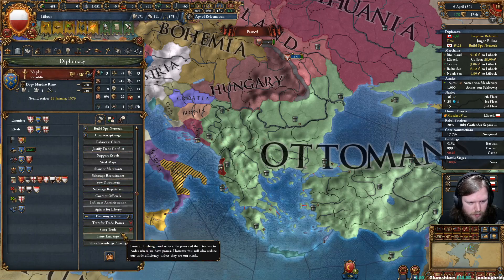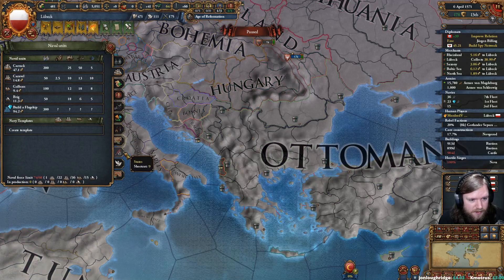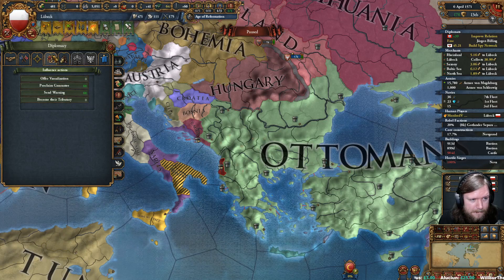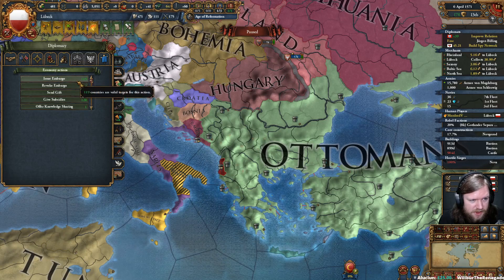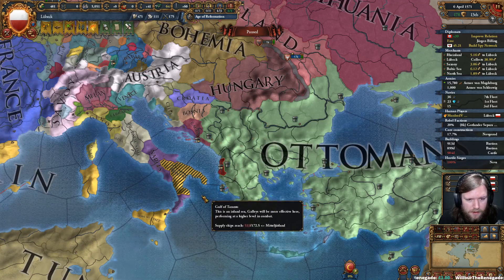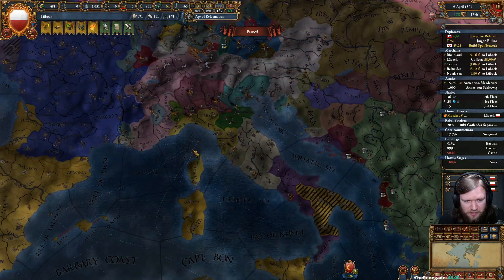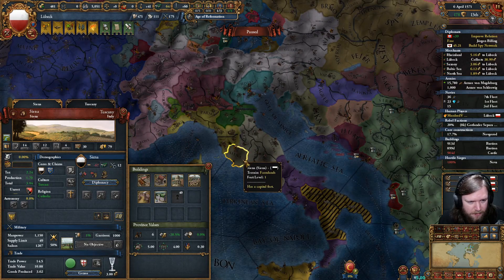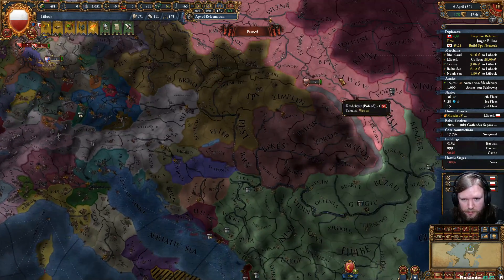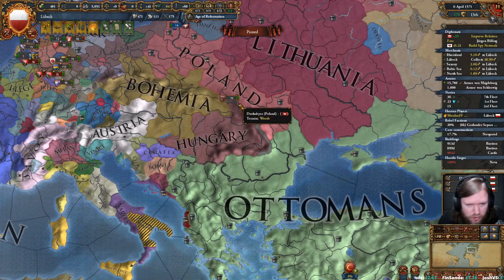Naples, would you — or anyone else around here — be willing to give me fleet basing rights? There are no naval players down here that are Protestant, so almost certainly everyone here is going to absolutely hate my guts, despite the fact that we're at war with the Ottomans. So that means no fleet basing, which means we'll be at 639 range.